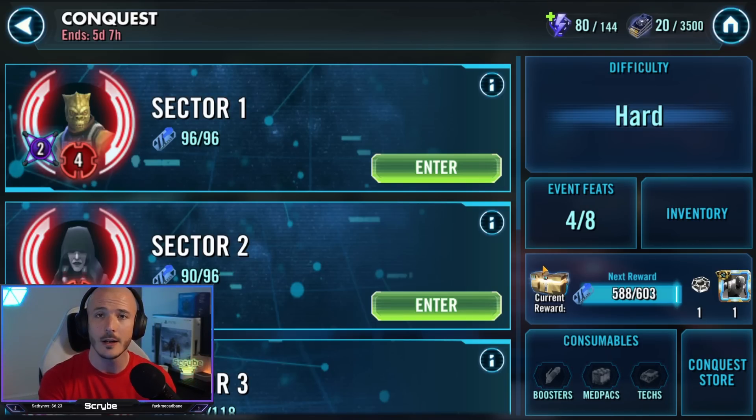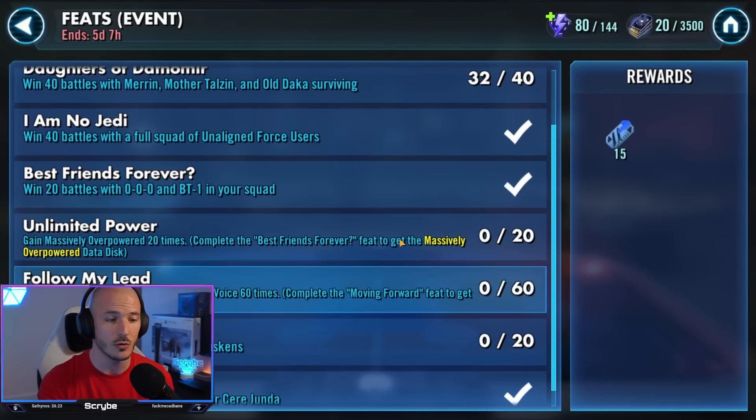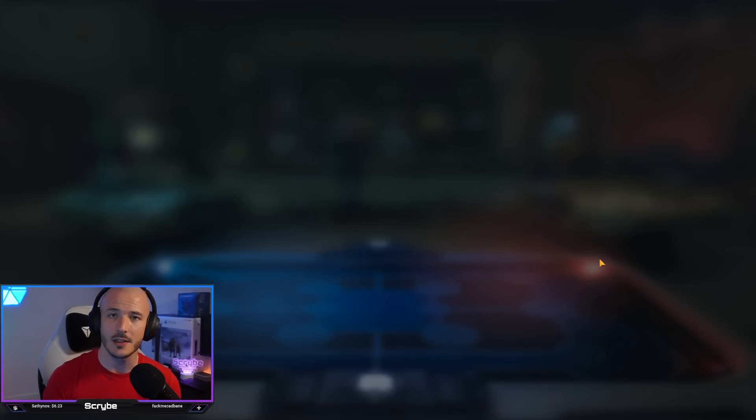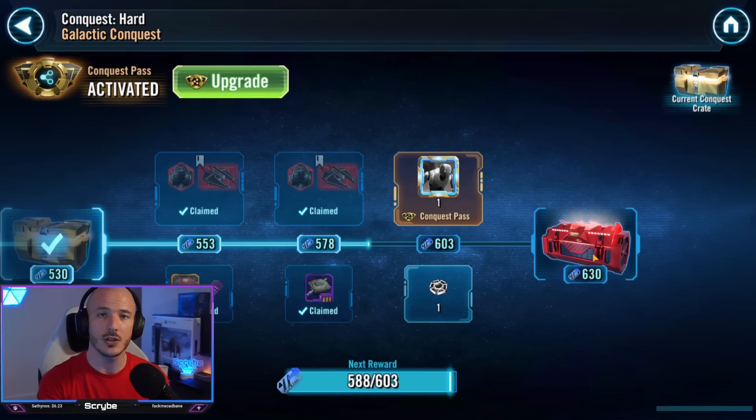I'd rather err on the side of caution and make sure everybody at home can say 'I've got the TIE Dagger, I'm already redboxing.' If you're not already, watch my guides on this Conquest — it's very easy to redbox. I'm farming my Datacron materials now. I've got a couple of global feats, a couple of Nightsister feats to get done, but I can do that as I'm farming bonus nodes. So I'm definitely getting my redbox to get the Fury-class Interceptor. Max out that fleet energy and max out your refreshes once the TIE Dagger drops.